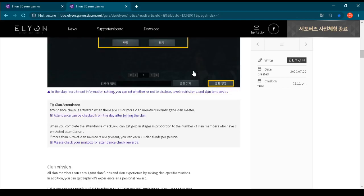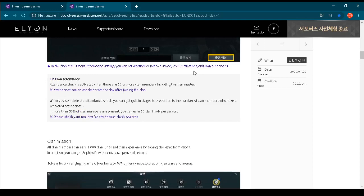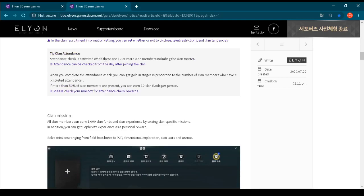One of the amazing things in this video regarding the guild system is the clan attendance feature. Attendance check is activated when there are 10 or more clan members including the clan master. Attendance can be checked from the day after joining the guild. When you complete an attendance check, you can get gold in stages in proportion to the number of clan members who have completed attendance. If more than 50% of the clan members are present, you can earn 10 clan funds — which we can translate as guild coins — per person.